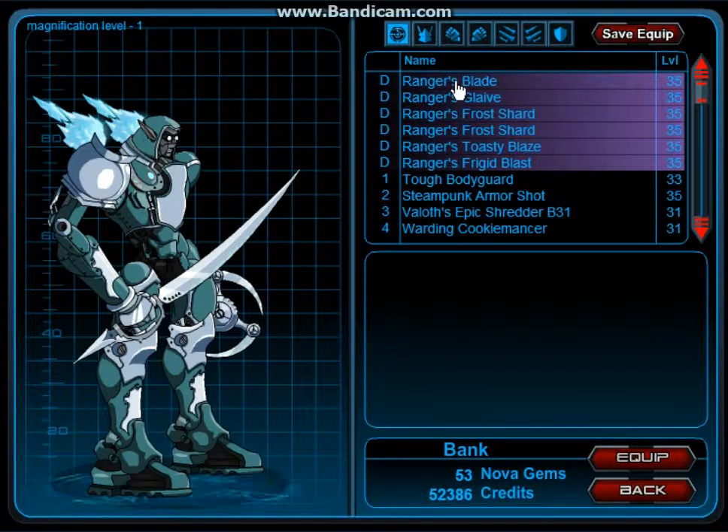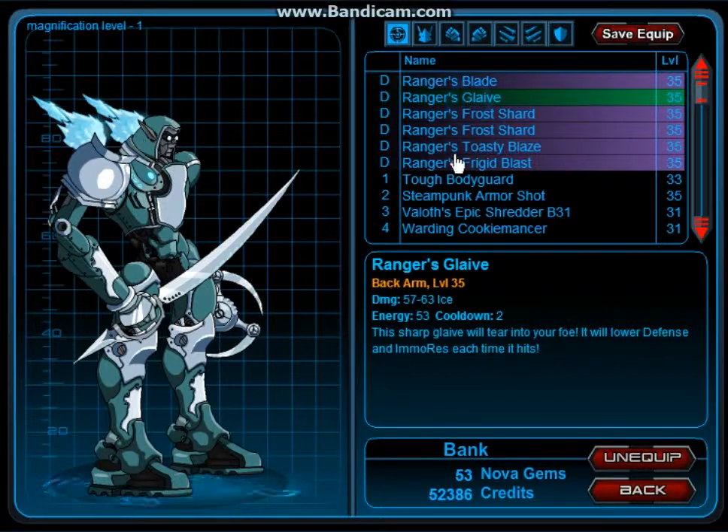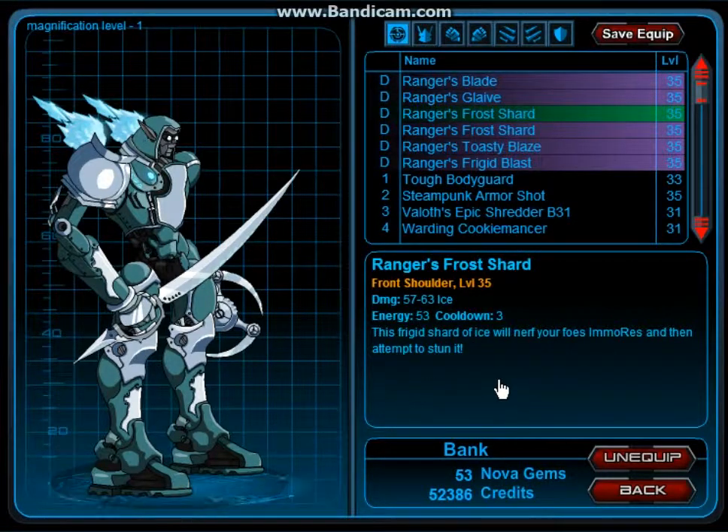I'm just going to go through what each attack says. The front arm — the Ranger's Blade — says: 'This sharp blade will slice your foe's front arm clean off if it's equippable, or will have a large chance to crit if it's not.' I've played equippable mechs and I've seen more crit than the arm being cut off, so I'm not sure if that's implemented yet. The Glyve says: 'This sharp Glyve will tear into your foe — it will lower defense and ammo resistance each time it hits.' Frost Shard says: 'This frigid shard of ice will nerf your foe's ammo resistance and then attempt to stun it.' Meaning those moves kill immobility resistance, making it really easy to stun with this mech.